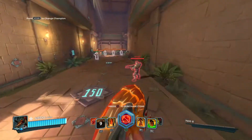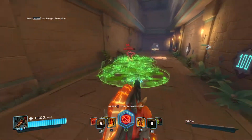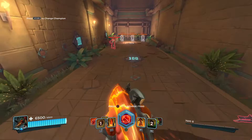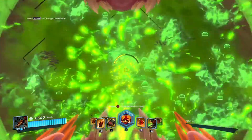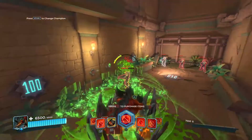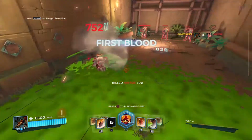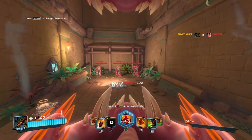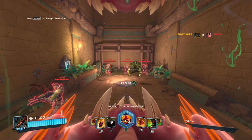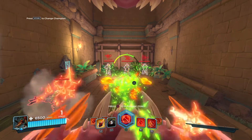You have R2 to release pools of acid, so people can't follow you easily. You don't have to worry about it hurting yourself — like with Tyra's fire bomb it hurts herself, but this doesn't hurt at all. Getting used to abilities now: R2 has the poison and L2 has the quills.